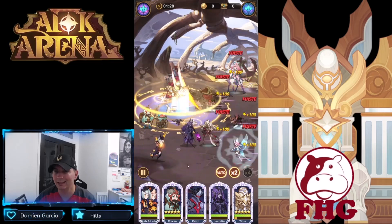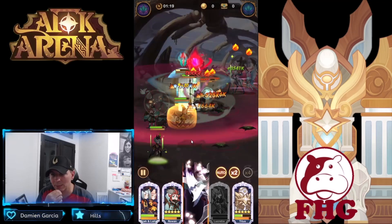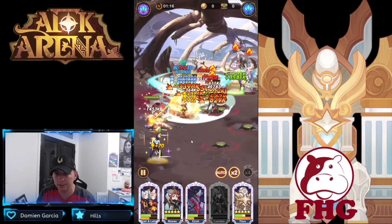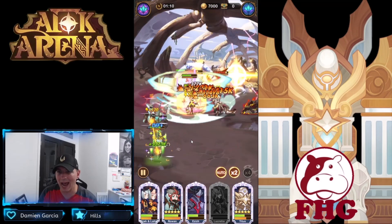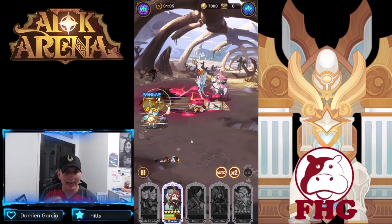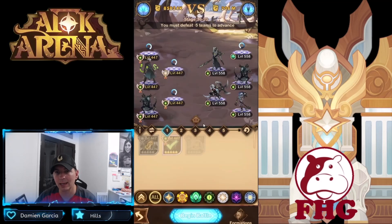We have Aziz as an energy battery, Rowan for energy, the Twins for energy, and Titus activates right off the bat which is exactly what we want. Lucy seems like she might die early but we got some mitigation from Aziz and the super cycle is keeping Titus's energy from burning too quickly. It really seems like he is going to need Aziz and the Twins to keep that energy from exhausting.